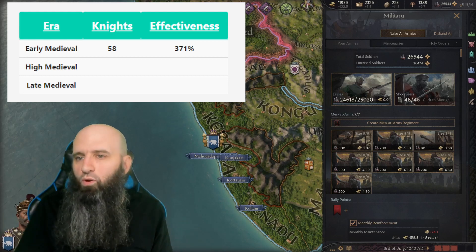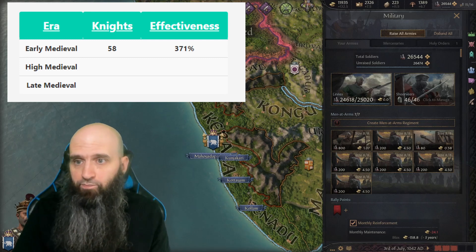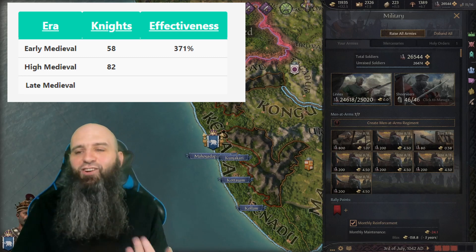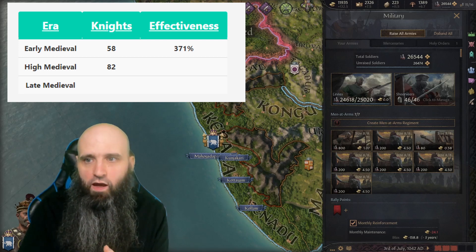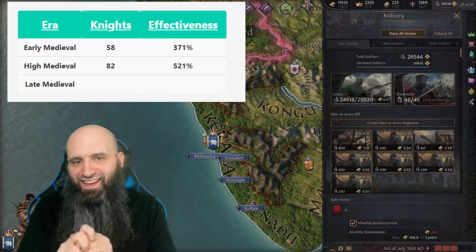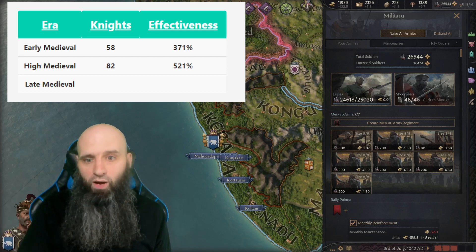In the High Medieval period: three additional knights from new holdings, plus 17 additional knights from existing holdings, plus four knights from duchies — bringing us to 82 knights total. For effectiveness: 12% from new holdings, 68% from existing holdings, 50% from duchies, 20% from innovations — that brings us to 521% knight effectiveness. Even if we drop to 10 prowess, our worst knights would be at 52 effective prowess. Insane.